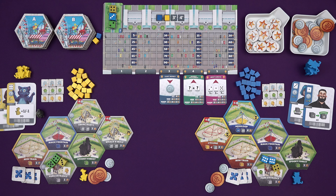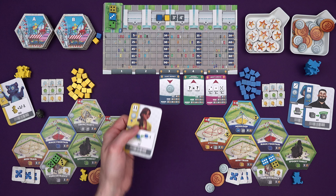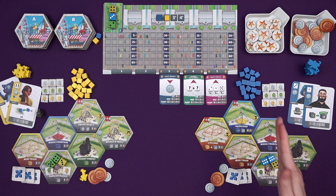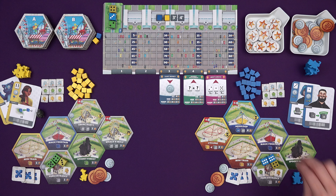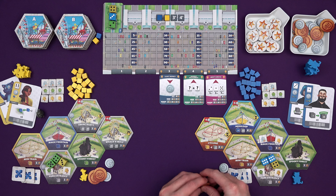Next we have the maintenance actions where we can buy upgrades for our attractions. The park entrance has two upgrades already built: a merch stand - every time it gets activated you earn two money - and a power generator, meaning the ride can be activated an extra time. Usually things can only be activated once; with the generator it can be activated twice in a round. And if you pick the worker that lets you activate a ride again, you could do it three or four times with an upgrade and two of that card. You only have three of each upgrade though, and the cost depends on the ride.